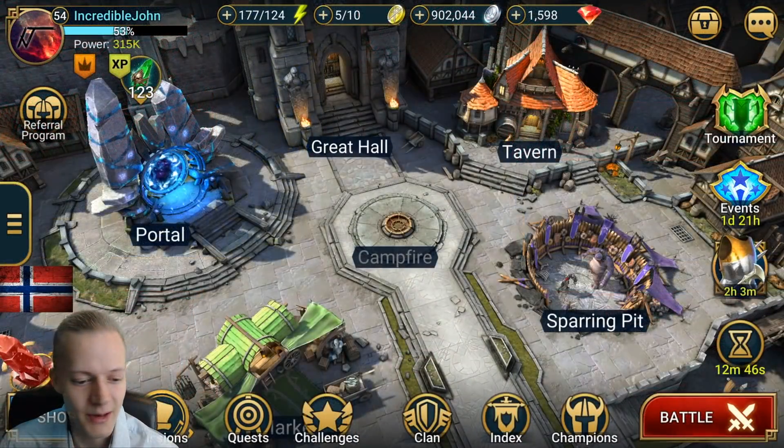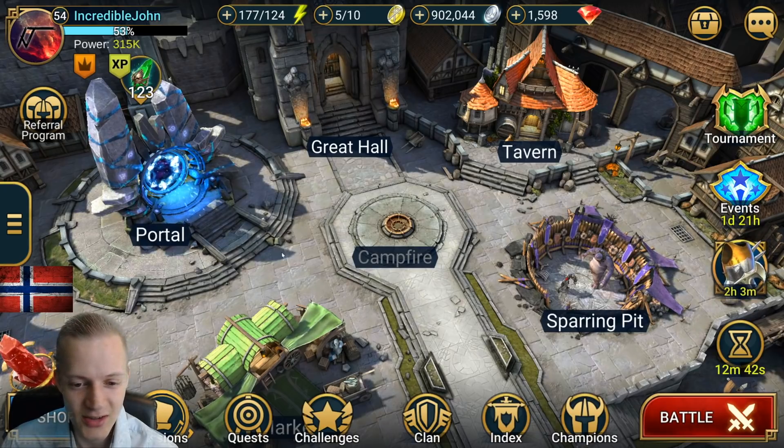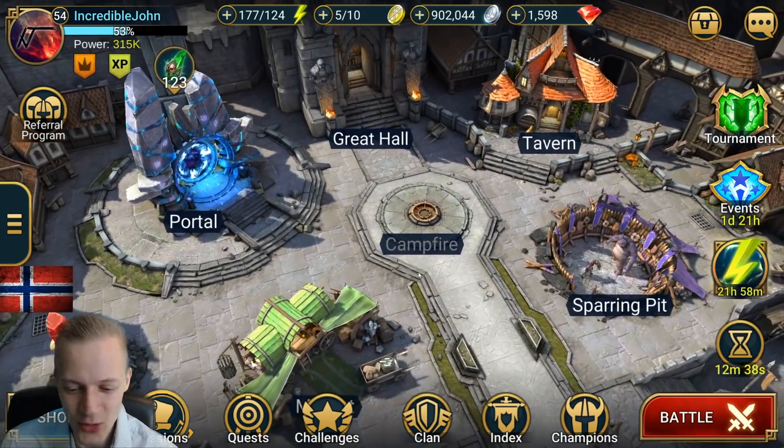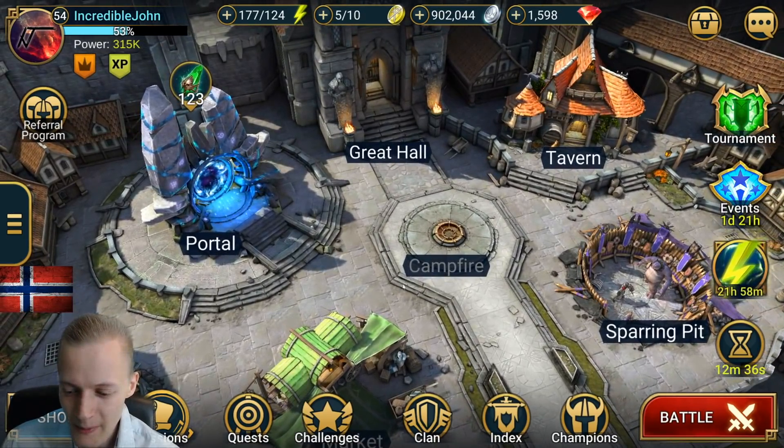Also, by the way, I have a clan — Incredibles, Incredibles 2, Incredibles 3, Incredibles 4, and maybe Incredibles 5 soon. So if you are dealing a lot to clan boss, you can apply to Incredibles ENCJ. You should contact me on Discord first or on Facebook — links in the description. Happy constitution day to people from Norway; I decided to add a little flag here and dress up a little bit as well.